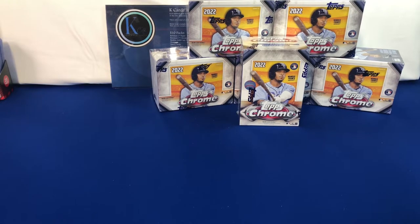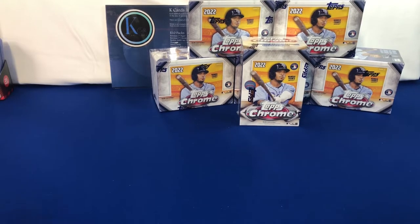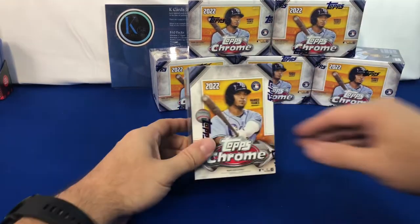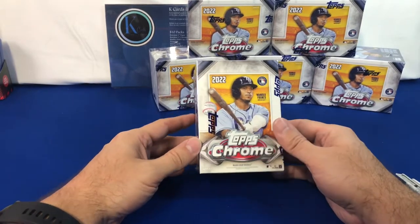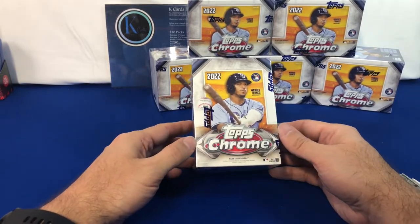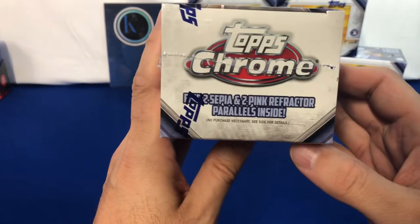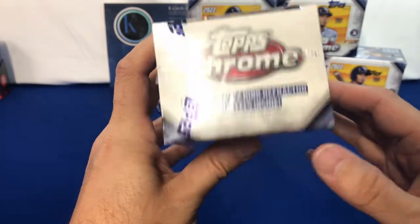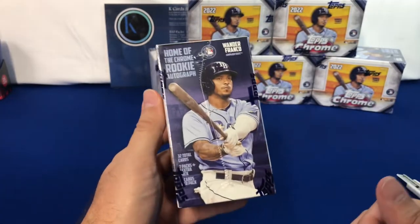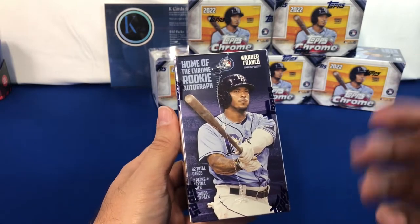Welcome back to K-Cards, everyone. I have finally got my hands on some Topps Chrome. I was able to pick up a few blaster boxes at my local Walmart while I'm still waiting on my order to come in from Topps. Each of these is going to have two sepias and two pink refractors inside — 32 cards total, seven packs plus the extra pack.